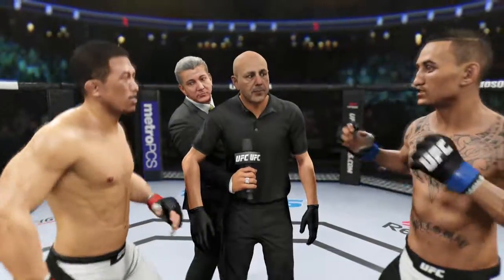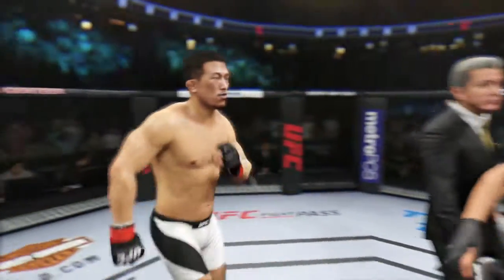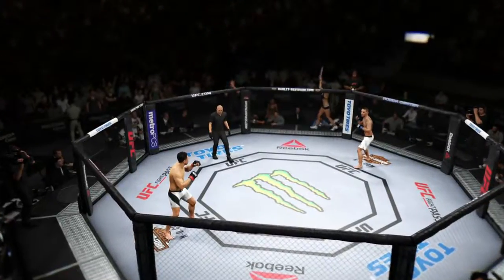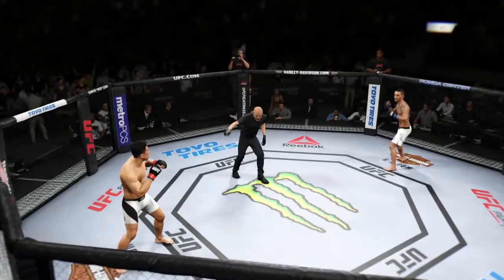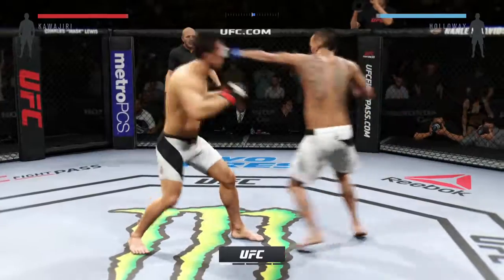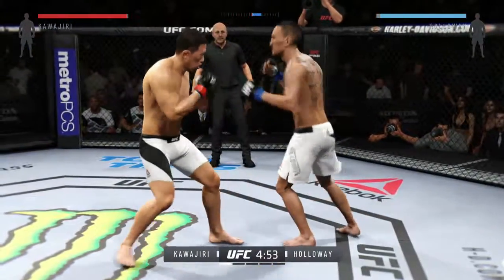Okay guys, if you take yourself at all times, you'll be my command at all times. If you wanna touch gloves, do it, and go back to your corner. Tetsuya Kawajiri, Max Holloway. And here we go, five five-minute rounds. Black trunks are Kawajiri, white trunks are Holloway.